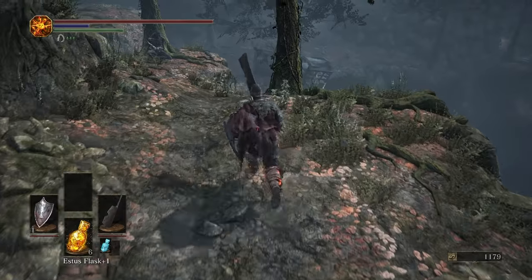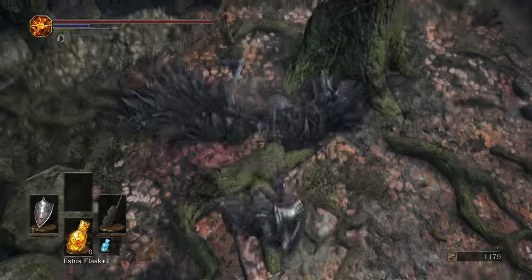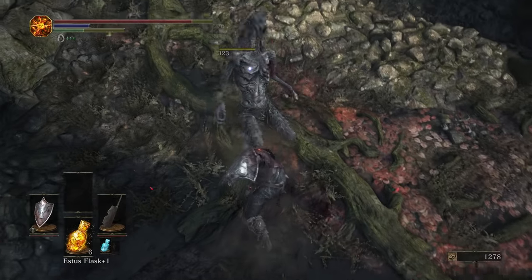This area can be a little bit tricky because of these bird guys. The best thing to do is get very aggressive and attack them. The wings will explode out of their back, and after those wings get out, they get basically a lot more brutal.